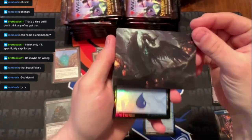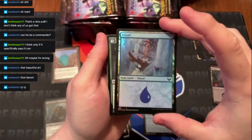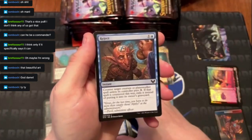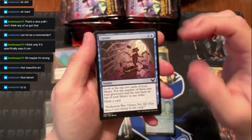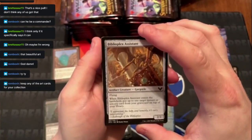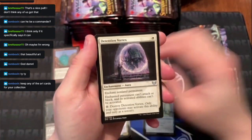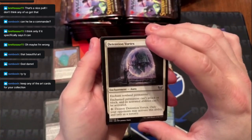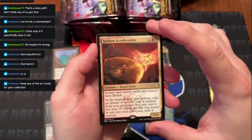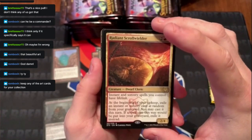Got a foil Island — Fractal Summoning variant. A lot of blue cards in this set. The commons are Book Reject, The Assistant, Needle Thorn Drake, Detention Vortex, Radiant Scroll-Wielder. The rare is Radiant Scroll-Wielder — instances and sorceries you control have lifelink. I've seen a version in an older set with deathtouch, which is nasty.